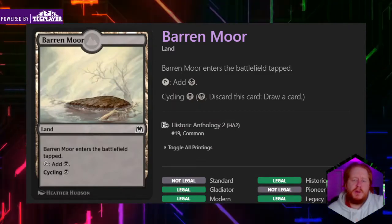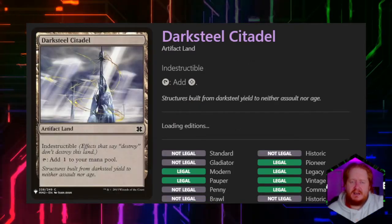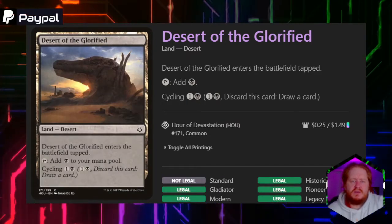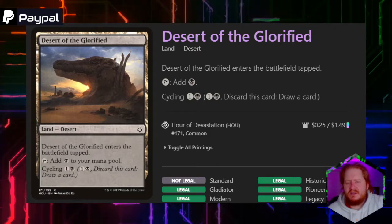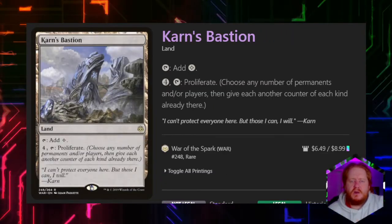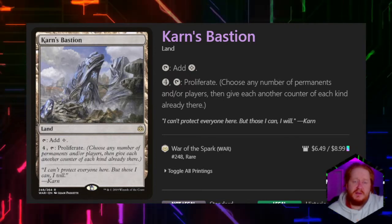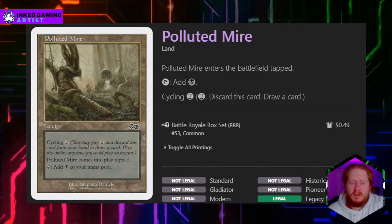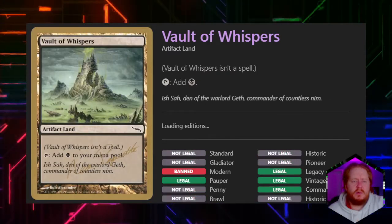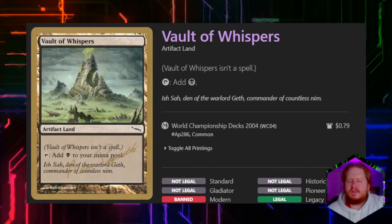Our lands include: Baron Moor with 1 black cycling that taps for black; Darksteel Citadel; Desert of the Glorified which also has cycling for additional card draw; Dross Bastion, a land with Proliferate on it; Polluted Mire which cycles; and Swamps. We're also running Vault of Whispers.